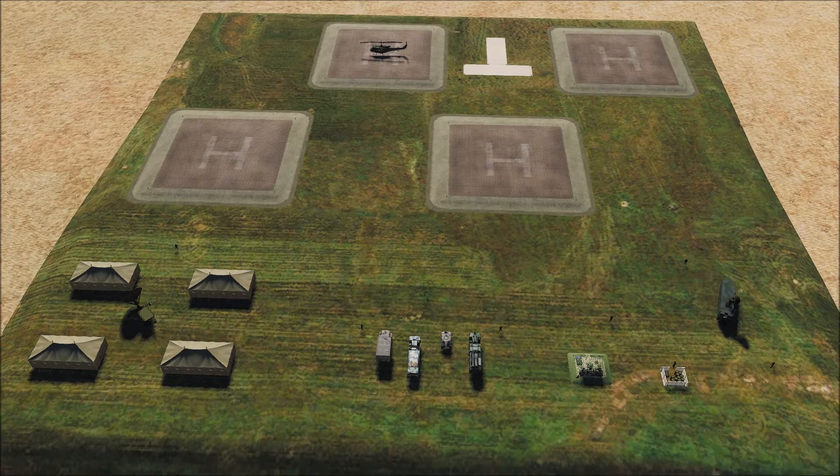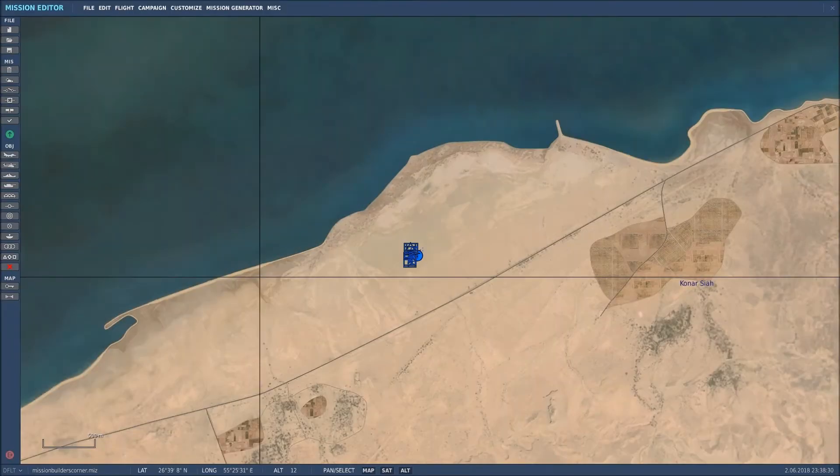Today's exercise is going to be copying and pasting. What I'm going to do is copy and paste this entire FARP field, which is made up of basic units like the FARP vehicles, troops, and the helicopter, and static elements which are the tents, the FARP itself, and the fuel and ammo dump. So let me take you to the mission building screen and let's get started.